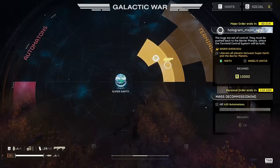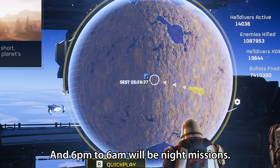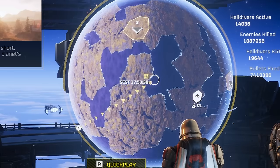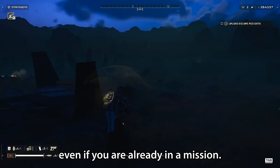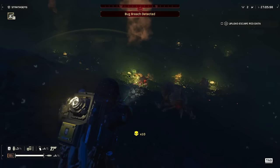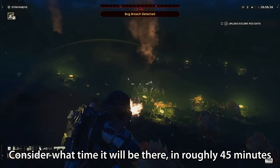Tip number 11 is to pay attention to the day-night cycle. Between 6am to 6pm will be day missions, and 6pm to 6am will be night missions. However, if you start a mission at around 5:30 or 5:40pm and you are there for too long, it will become night time — the day-night cycle affects you even mid-mission. So when selecting your missions, don't just consider the current time — consider what time it will be in roughly 45 minutes, because that's how long you could be on the planet.